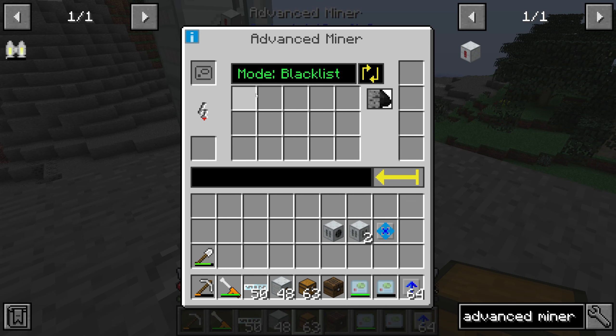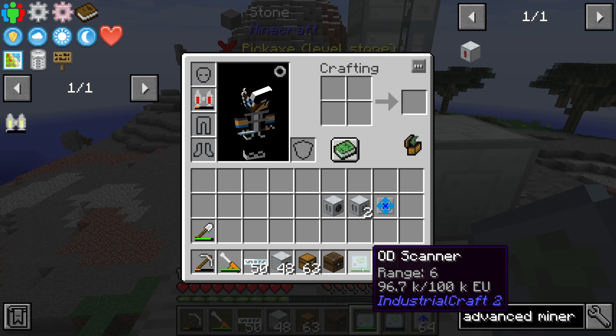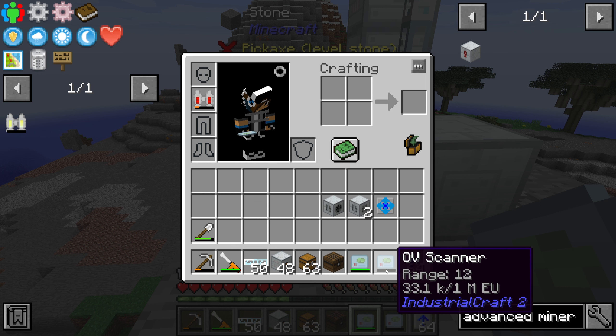The Advanced Miner has a large interface. On the left side you place your scanner. You have a mode to switch between whitelist and blacklist, you can enable silk touch, and you can restart your miner.